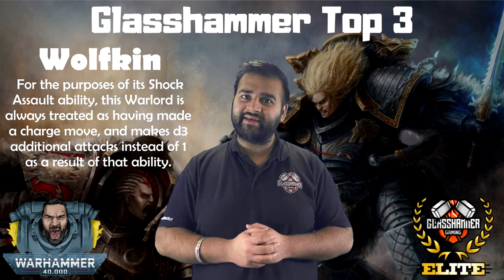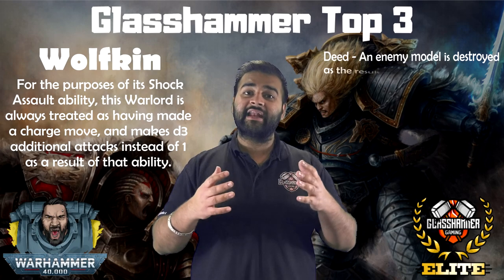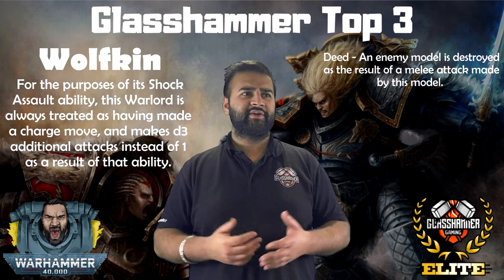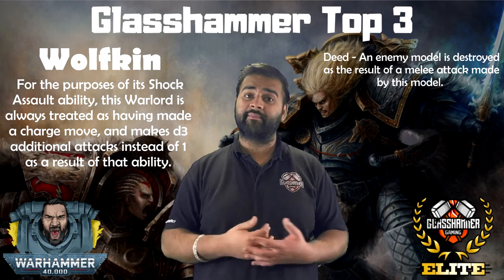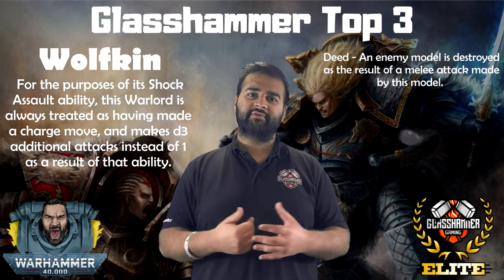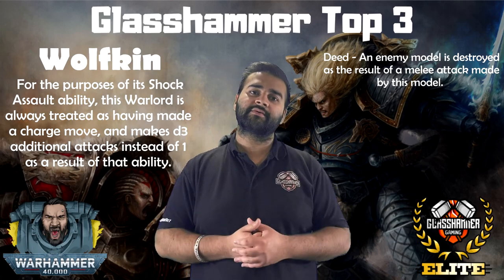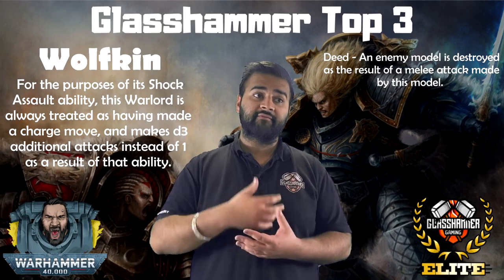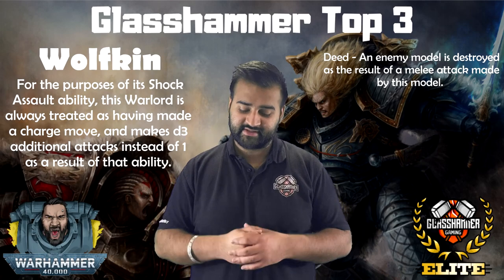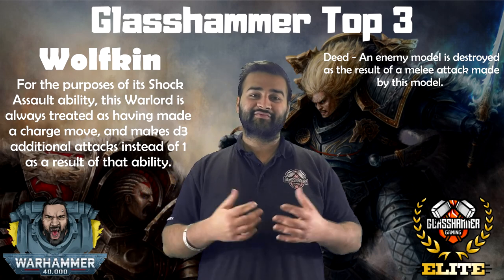The deed for Wolfkin is also quite easy — just kill an enemy model with a melee weapon with this Warlord. If he's got a power fist or Thunderhammer, he will kill a model the first time he gets into something. The minute he kills a model the deed goes off, and from the next turn his Saga becomes active.